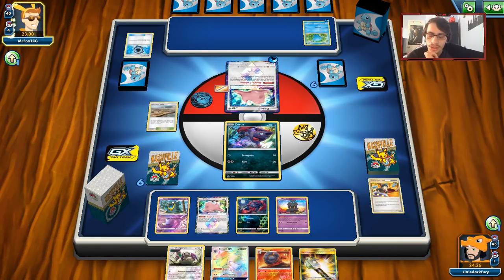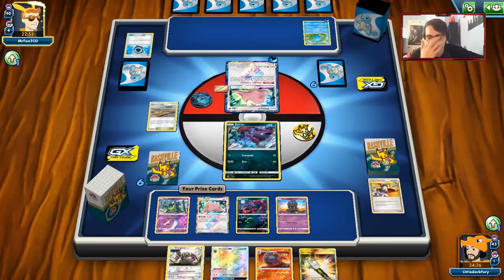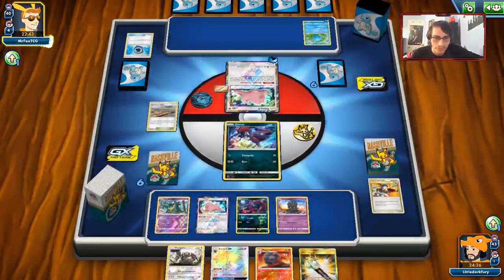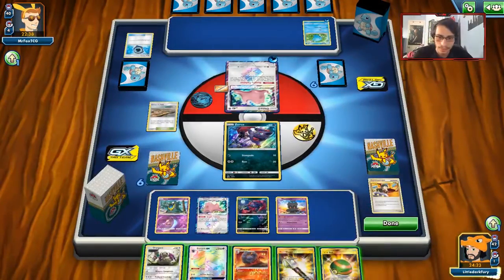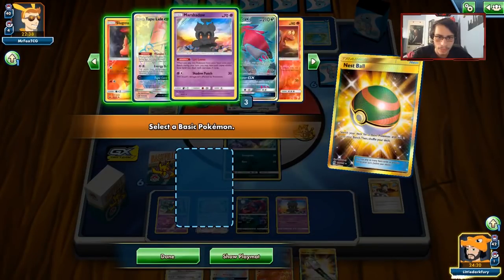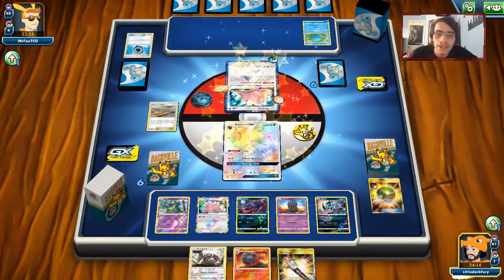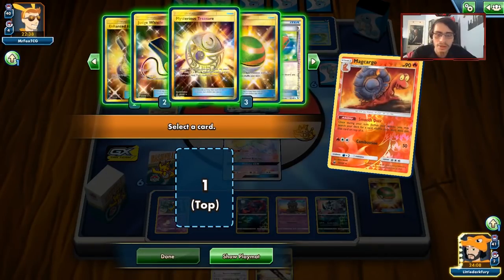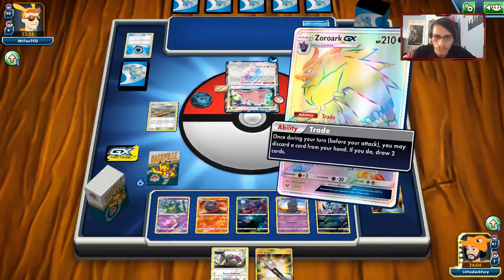Let's see what he does — he didn't do much last turn, which is good. Sightseer — this card got so hyped up. I've been thinking of doing a top five video on the most hyped cards that ended up flopping, and Sightseer would be very high on that list. It got so much attention — people said it was so good because you can discard cards from your hand. It turned out to be garbage. Looks like he doesn't have anything, which is good. I think we'll just get rid of the Oranguru here. I'm actually going to play Absol down — being able to shut down any basics he has from retreating is a good thing. With Absol in play, he has to pay more to retreat.